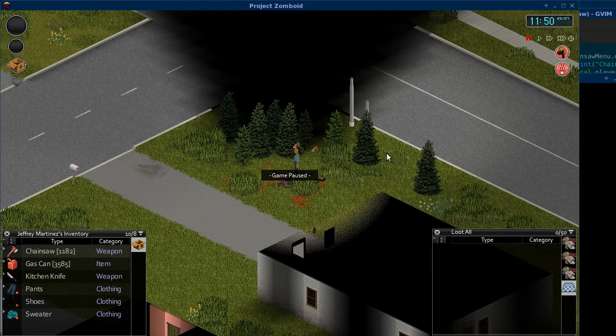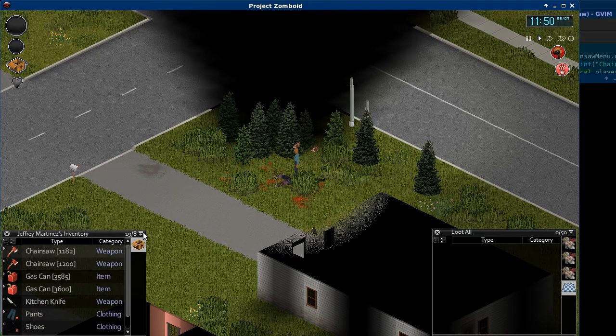Hello Project Zomboid fans, this is Lulu58E2 from the Project Zomboid forums. This is an intro to my chainsaw mod for Project Zomboid. You can see I've already got a chainsaw and a gas can in my inventory. If I hit insert, I'll get another chainsaw and another gas can.